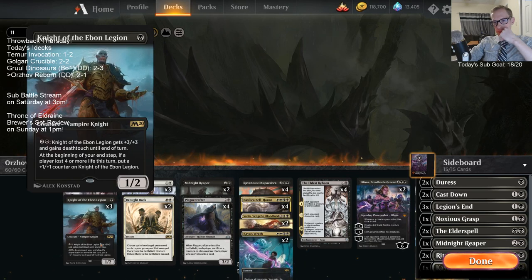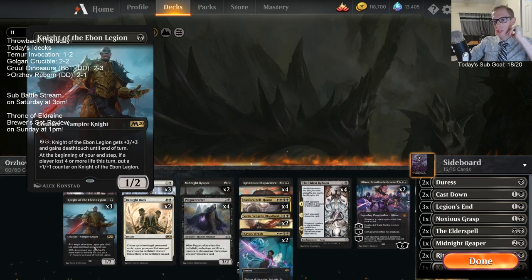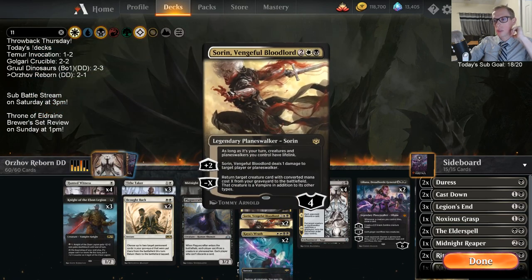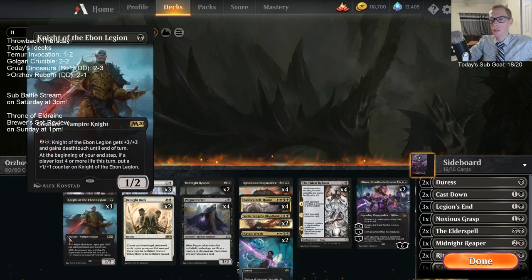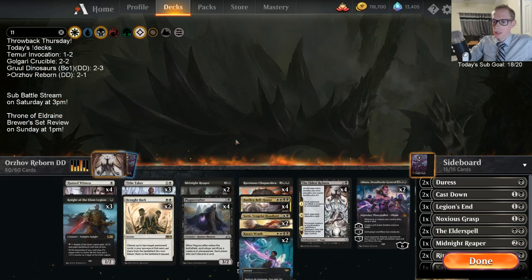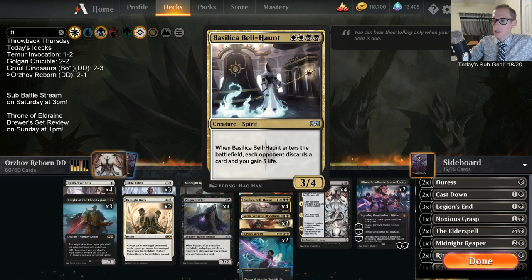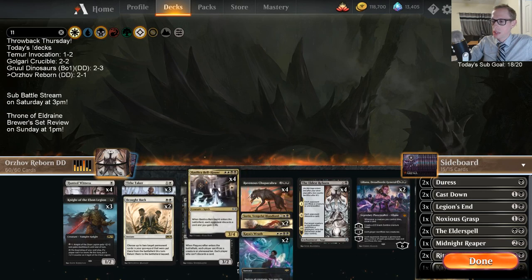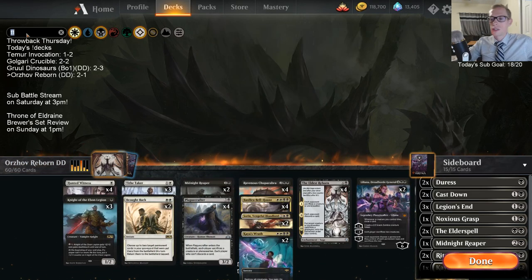I don't like Knight of the Ebon Legion - this card is basically just pretty aggressive. I think we need to be more defensive. The best thing Knight of the Ebon Legion has is it's a really good card to get back with Sorin - but we can't really sit back and hold up three mana to block better when we want to be casting spells. Bell Haunt is a good defensive card but it costs the same as everything else. I'd rather have Chupacabra, Sorin, Kaya's Wrath and maybe cut the Bell Haunts.